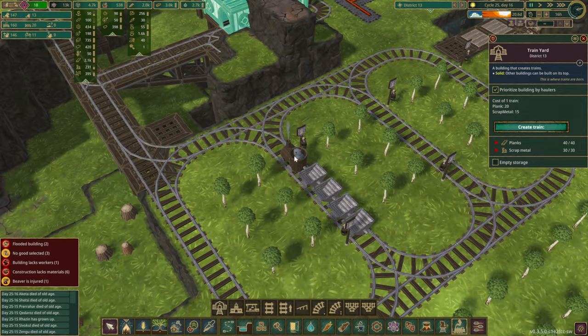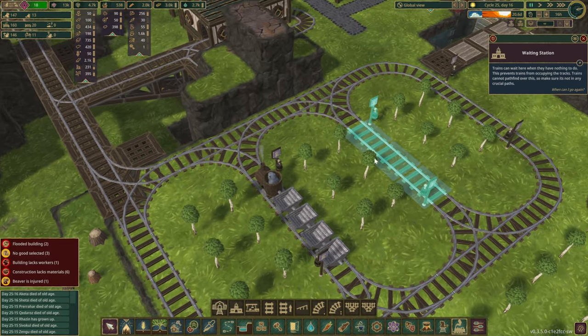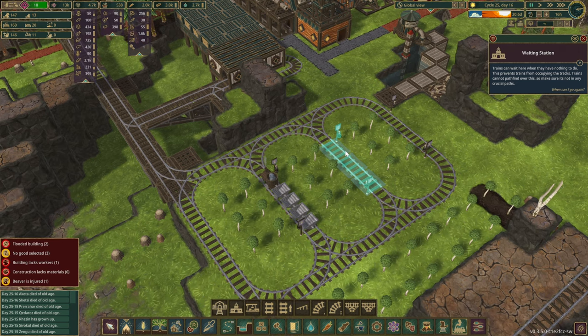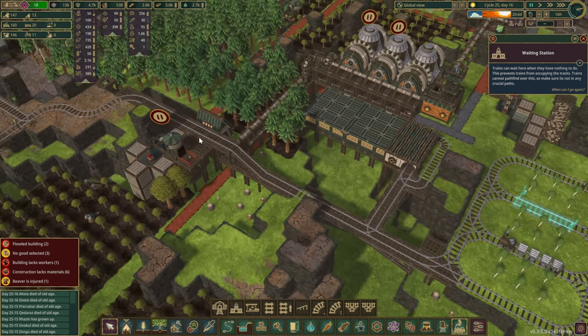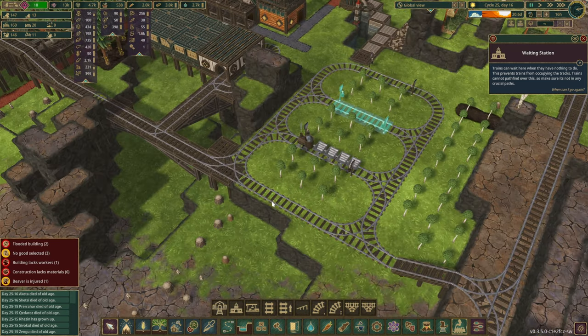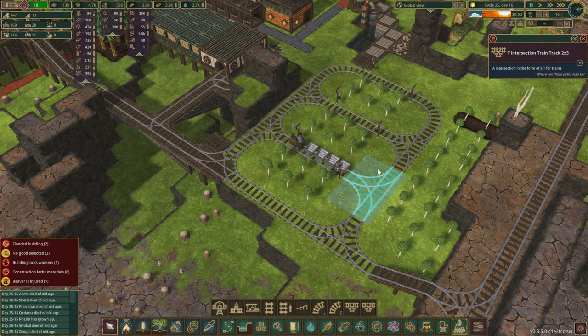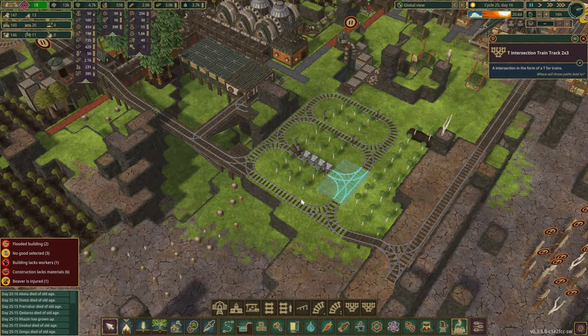We already have one train in one of our waiting stations. Waiting stations are very useful — when the train doesn't have anything to do, it won't clog up the road; it can just wait until the next order is ready. Importantly, waiting stations are not part of your main track; they need to be a little separate from it.